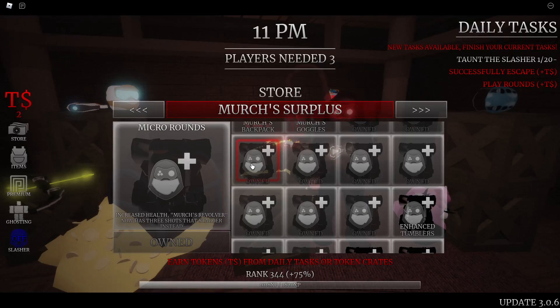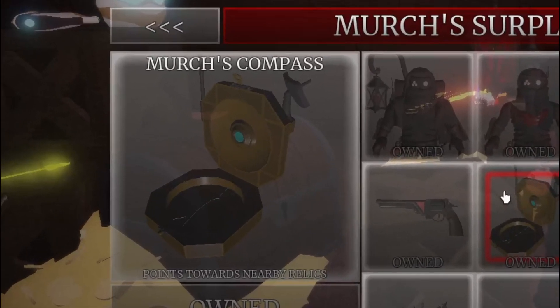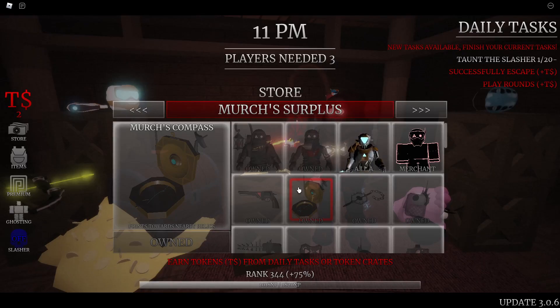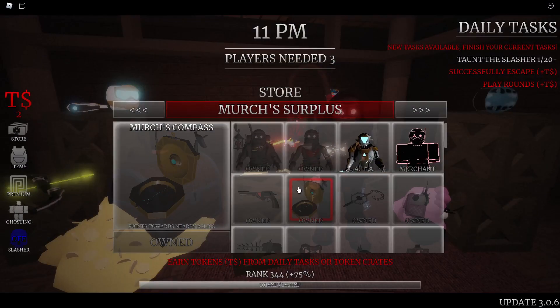The Merchant's Compass is a gear only used to help you get relics in the game — it will not help you survive at all. You do earn points from others picking up relics and more points for picking up relics yourself, so if you want more points in the game you can get it. But I do not suggest getting it as a priority.